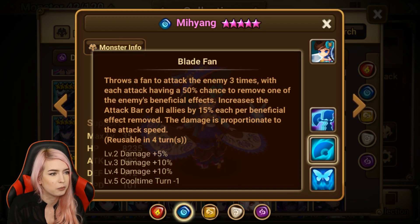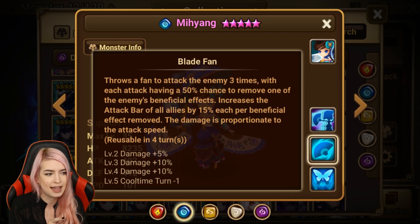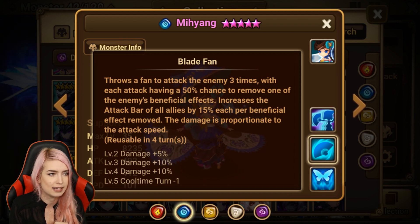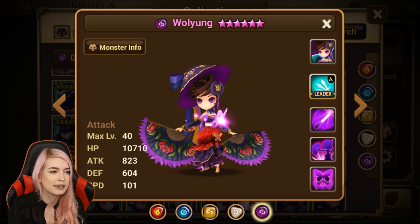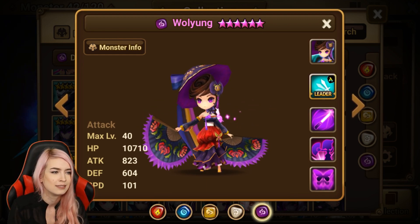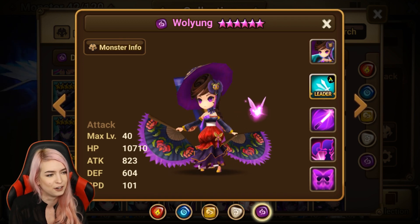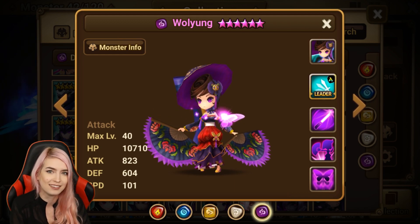Even the water Sky Dancer would make more sense than the current skill she has when comparing between the sky dancers. For that reason, and how her skills work together — at least give her a speed lead if anything — she's definitely number nine for worst nat 5s.